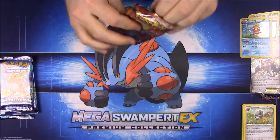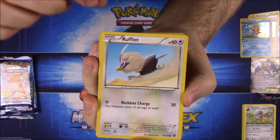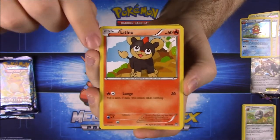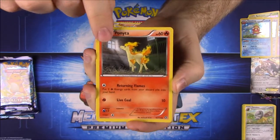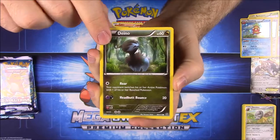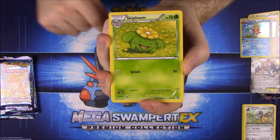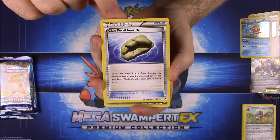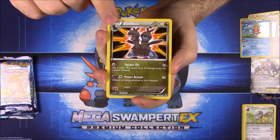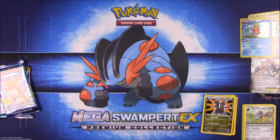Opening the other Steam Siege. First up we have a Liepard or Litten — sorry — Merillie, Ponyta, Dino, a reverse holo, and our rare is just the Pyroar. Also a Skiploom, a Claw Fossil for Anorith, and Zweilous. Now on to the Evolutions packs.